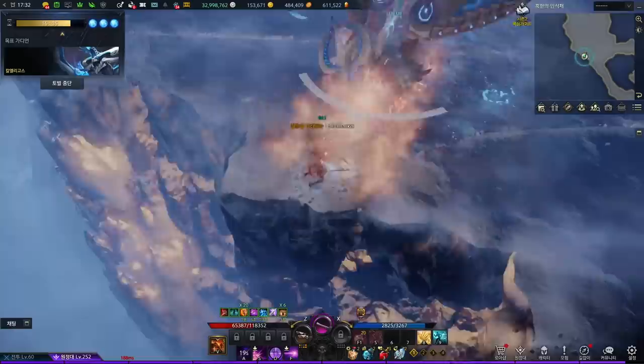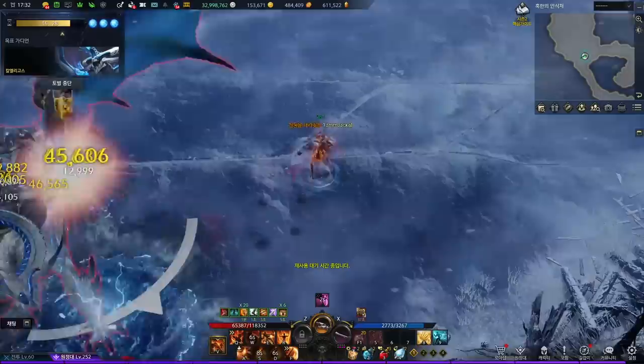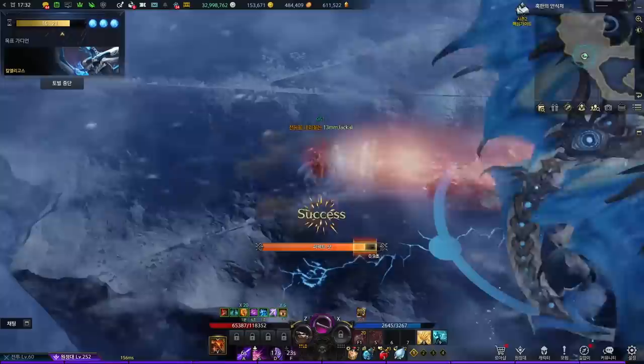Carl does not have that many patterns that can knock players over. The jump attack and Tail Whip are the only ones that can knock you over. The jump attack is the most dangerous, so you must save your spacebar for this normal attack efficiently, like LustBoy here.